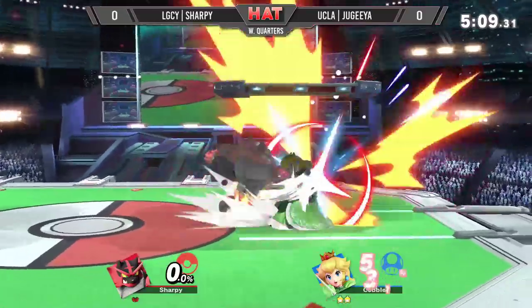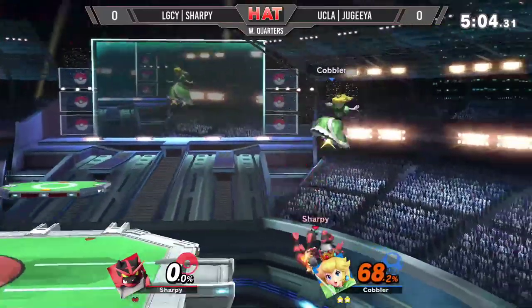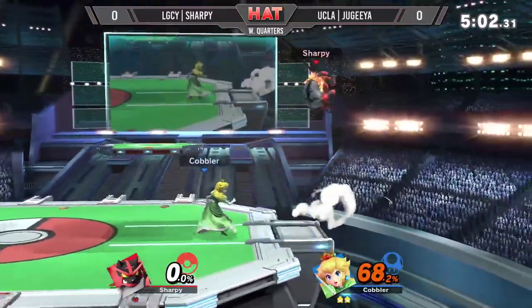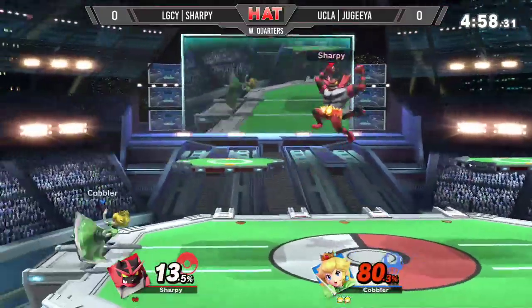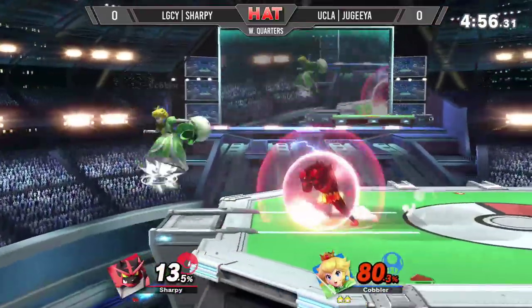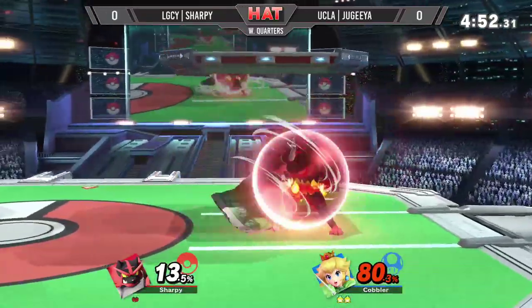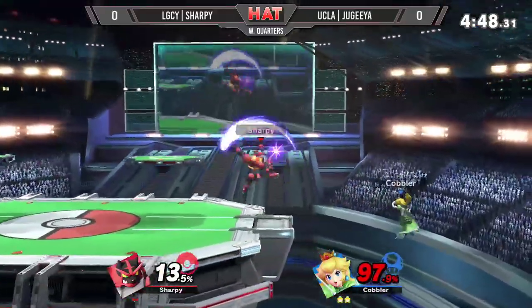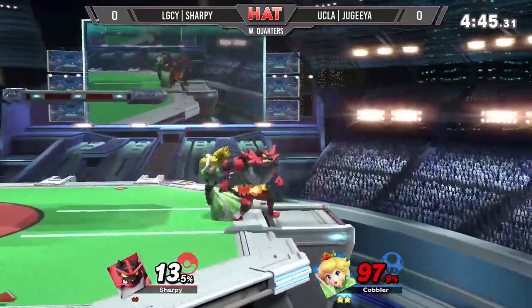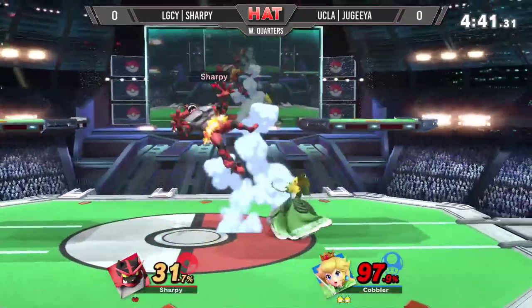Sharpie is on his last stock in Game 1, but lands the Nair into Darkest Lariat neutral B combo — that's a pretty early combo in the sequence. He shields through Judea's down air pressure, sends him to the other side of the stage, but now retreats. Nice grab there — catches the spot dodge. Sharpie now at ledge. See if he's able to use the two-frame option. No — both characters back in neutral.